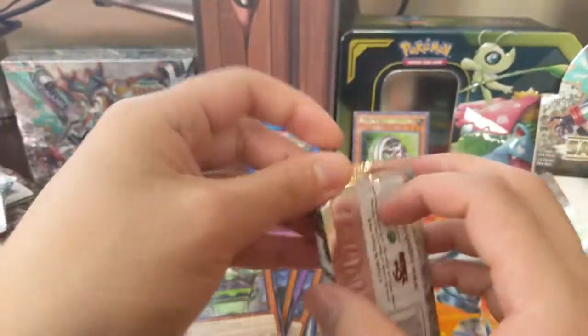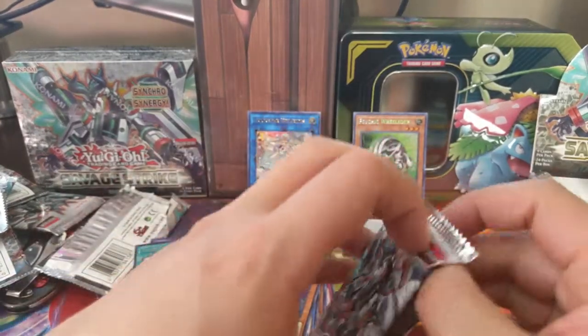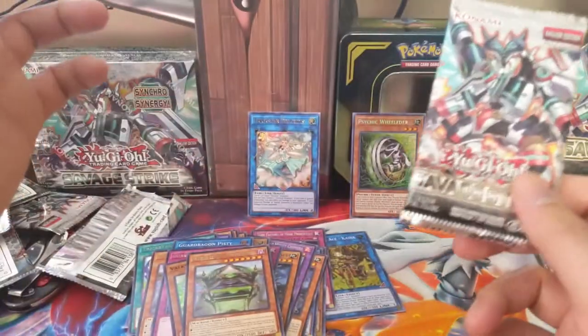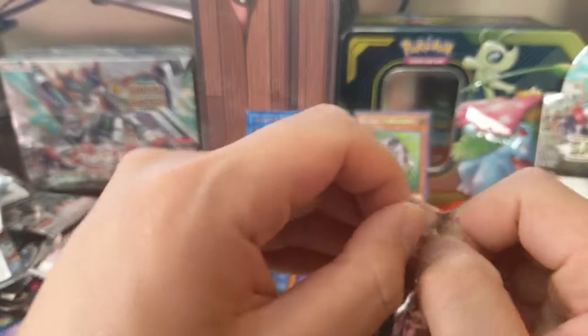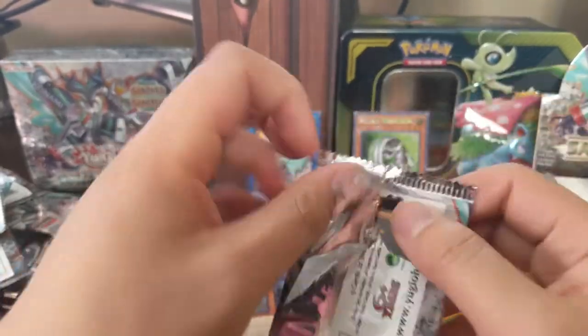Sounds like a Wolfie. I feel like with these sets the super and rare side — you get one every pack — you see a lot of duplicates; it doesn't take long to hit all of them. Here we go guys, I think we got two ultra rares and we already hit our secret for this side of the box, so I feel like let's try to get that Salamangreat Wolvie for our last pack in this opening.